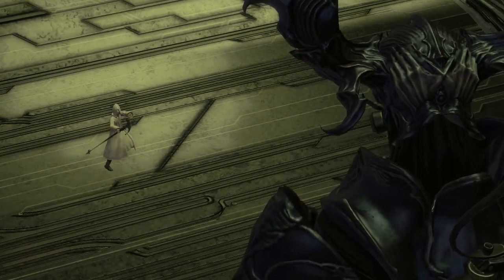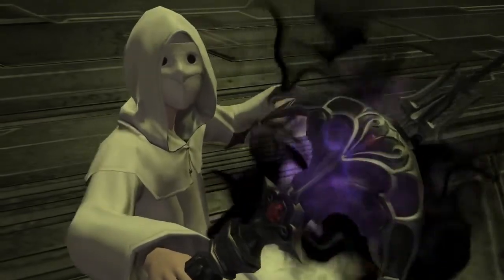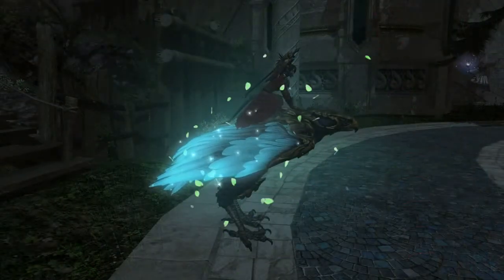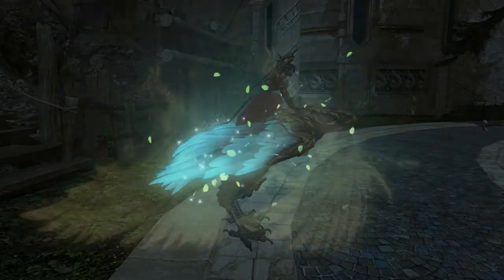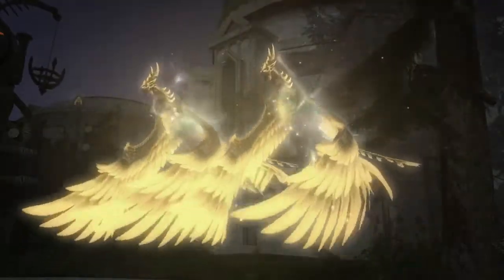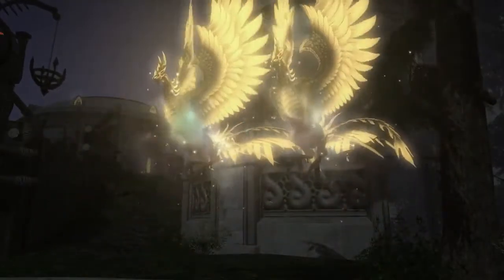If you'd like to unlock the Extreme Modes for the Final Steps of Faith and Thordan's Reign, speak to the Wandering Minstrel. Each of the seven Extreme Primals can drop a Lanner whistle. If you collect all seven of these flying mounts, the NPC Wandering Bard in Idleshire will offer you the quest Fiery Wings, Fiery Hearts, which awards the very large and very bright Firebird Mount.